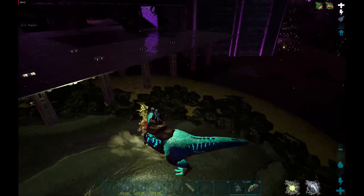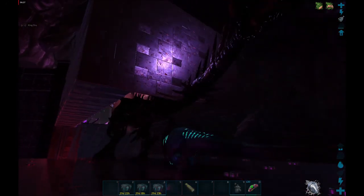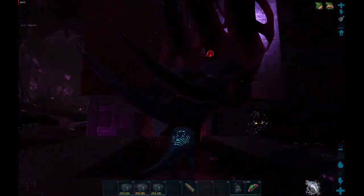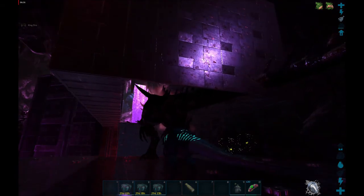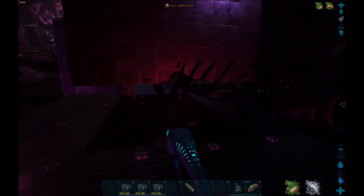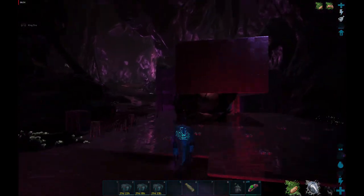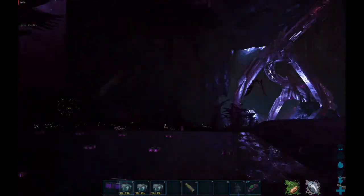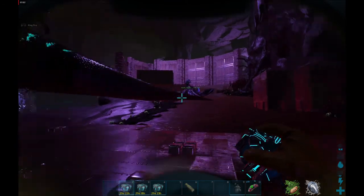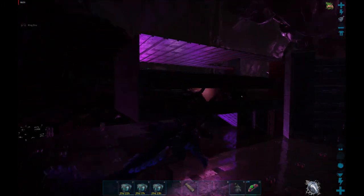I always like to clear the area because sometimes Nameless do spawn or there's a Carnal or something else — the last thing you want is a distraction during this time. I go really slow with the biting at the end because I don't want to accidentally kill it. Go super slow — bite it, wait a second, see if it changes color. There's the glow — you can see it's got a pink glow over its head. That's when it's ready for impregnation. After some testing with the Megalo it kept failing, so I'm switching to the Drake and we'll see how that works.